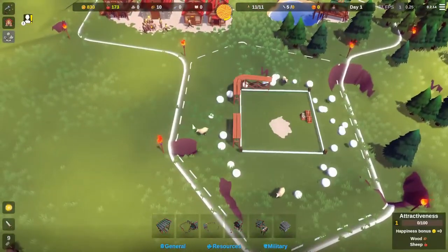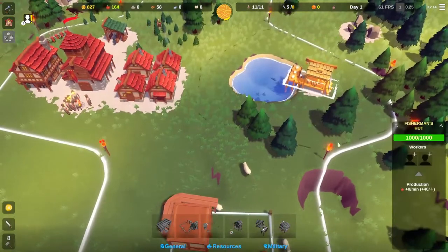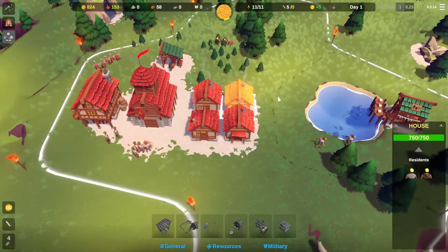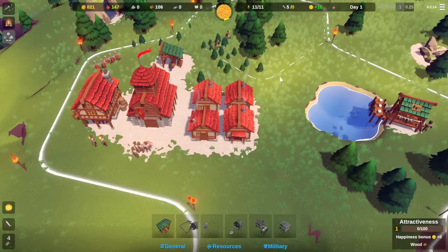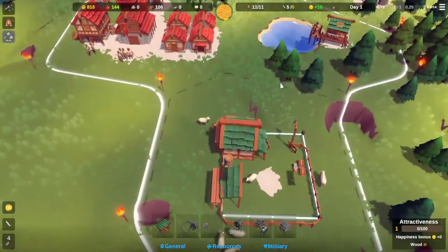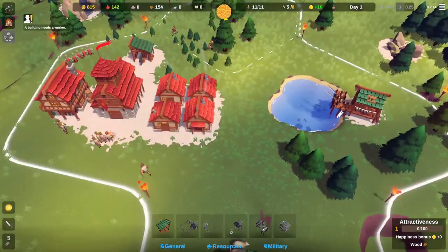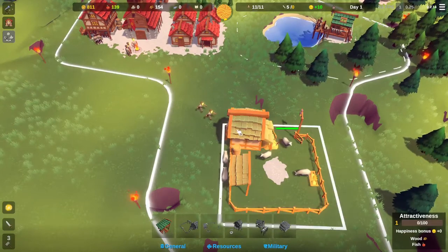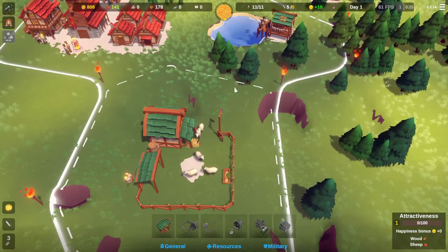We'll get the animal pen going — make sure we've got some food coming in. Don't forget to put workers in! There we go: happiness plus 10, 200% respawn rate — that's what we want because when we turn workers into troops we need them back. Two workers in there for food production — get all the sheep in there. 80 food a minute, that's nice. Our food is almost stable.